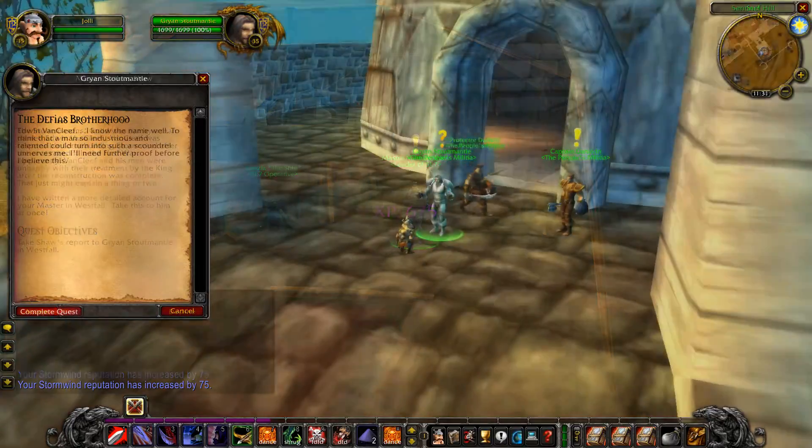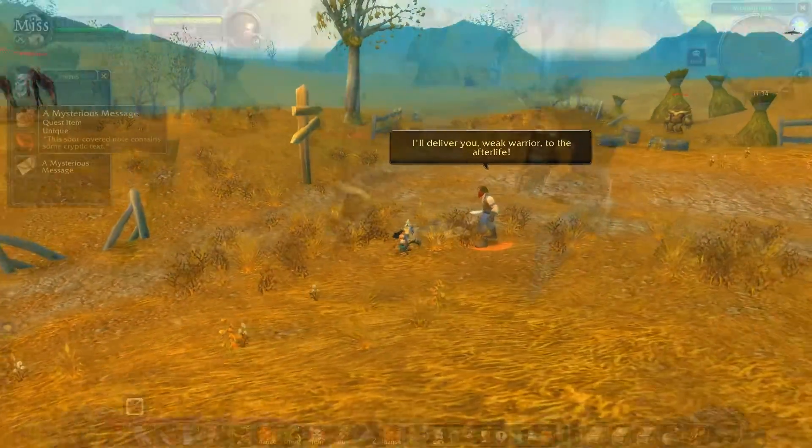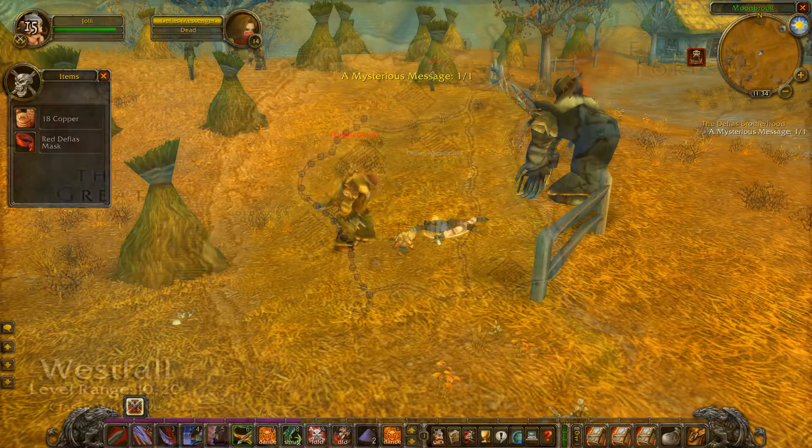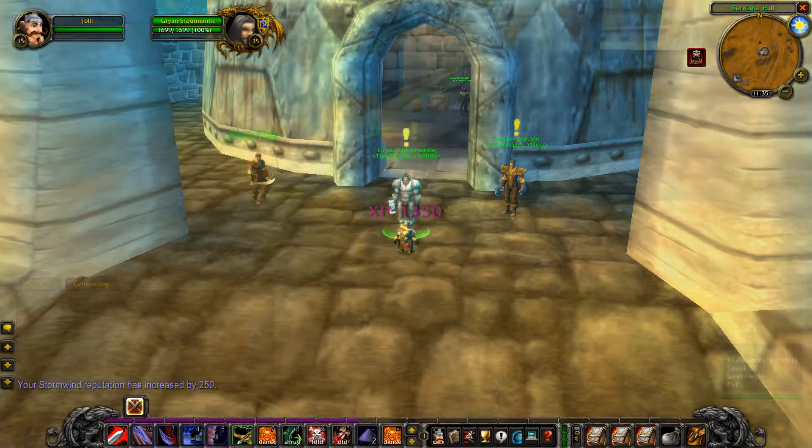Go back to Gryan and then retrieve a mysterious message from the Defias Messenger who walks up and down the westmost pathway in Westfall. He begins in the Deadmines and works his way up the zone. After this, return to Gryan and escort the Defias Traitor to the Deadmines.